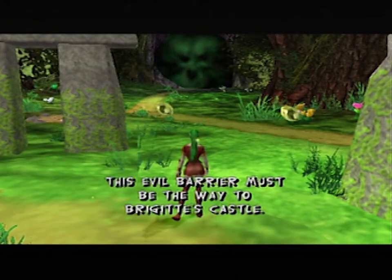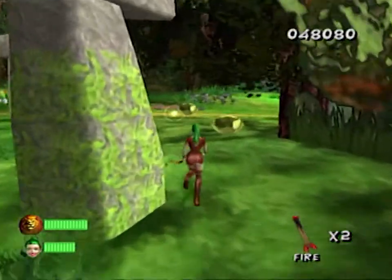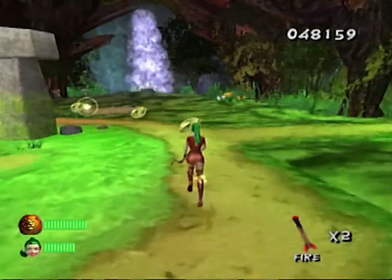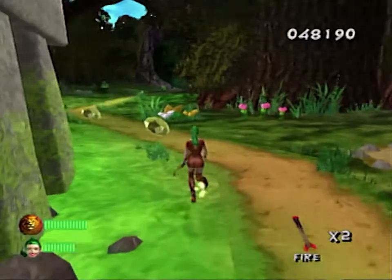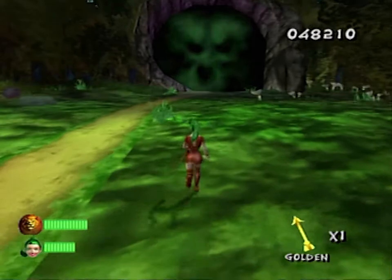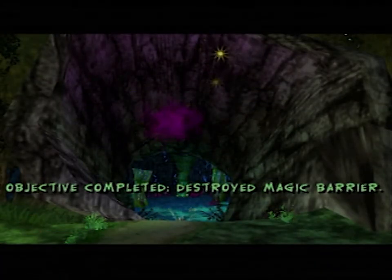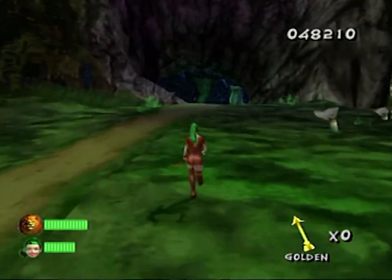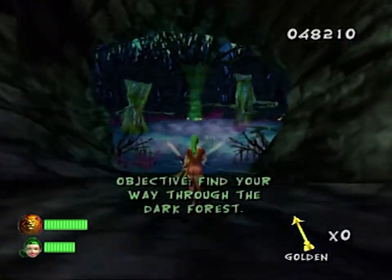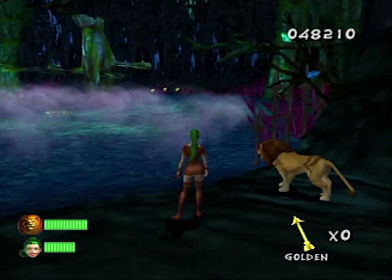This evil barrier must be the way to Bridget's Castle — yeah, I kinda figured. First let me collect all the gems. More health I have, the hopefully easier the game will be. Alright, I'll just shoot the thing. Yay! Okay good, checkpoint. 'Find your way through the dark forest' — is that a dark lion? What is that?